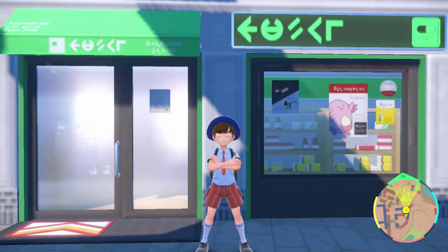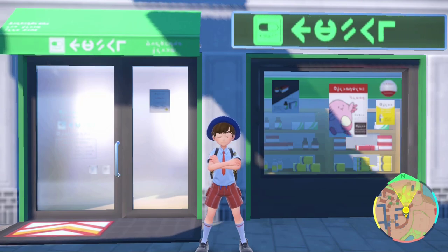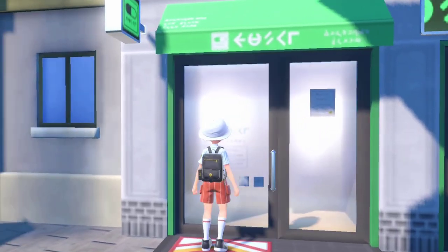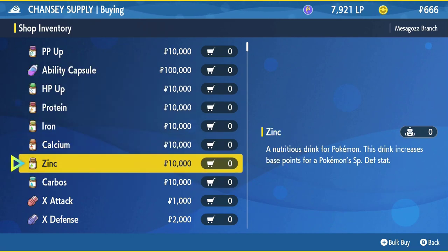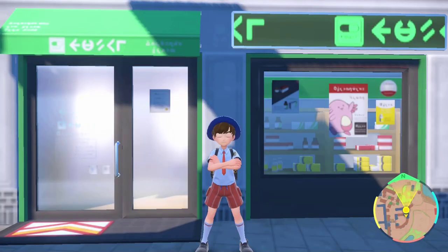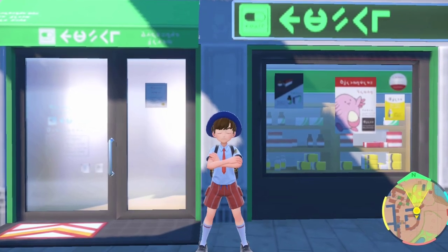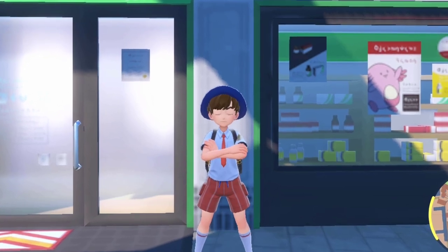If all of that manual EV training sounds ridiculous to you, but you still want that juicy maxed-out stat, you can resort to vitamins — if you're rich. Just head to your local Chansey Supply store, and each of the six vitamins will be there for 10,000 PokéDollars each. Each vitamin will raise that corresponding stat's EV points by 10, meaning you need 26 to max out one stat. That's 260,000 PokéDollars per stat, or 520,000 PokéDollars for two stats on one Pokémon. Honestly, I'd rather do the vitamins, but I'm broke.